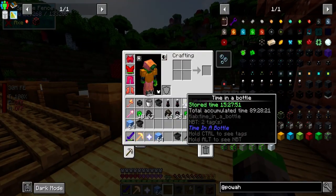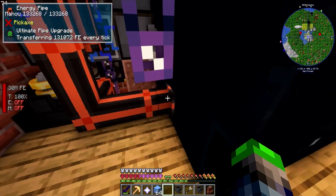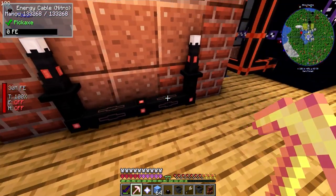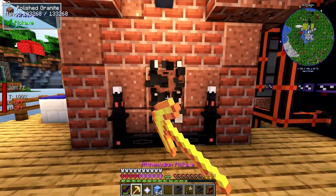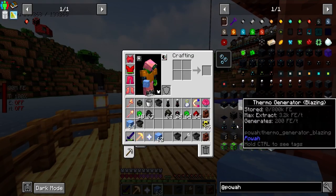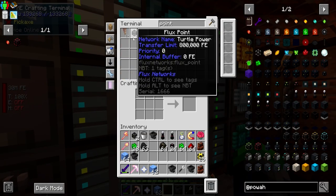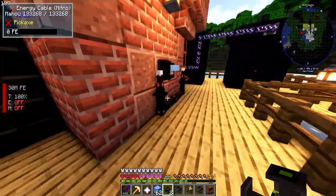I've upgraded all the energizing rods and both are on Nitro. I set up a little system over here - just some Nitro Cable and an energizing orb with two of these guys. I want to see if on the side, if we do this - they don't have any power. We're gonna need a Flux Point. There we go - flux point, perfect. I already had one on me!